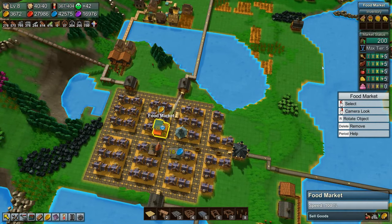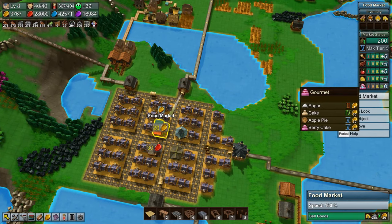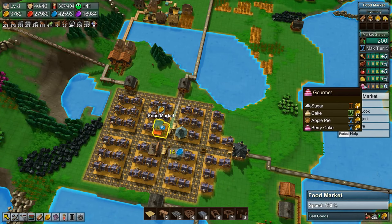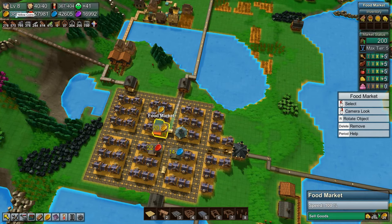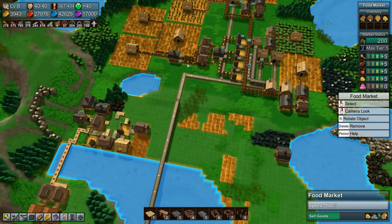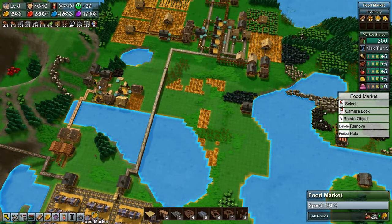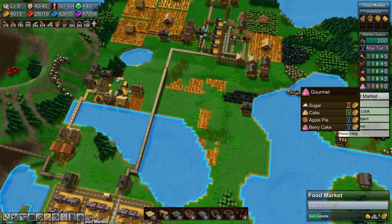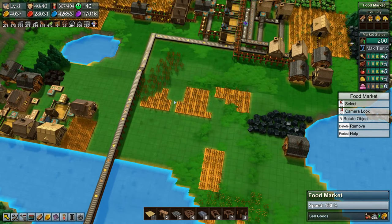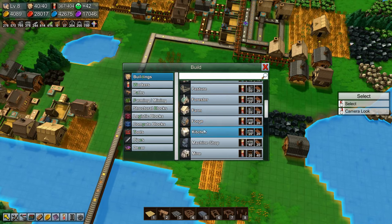We need berry cakes to fulfill the gourmet category of products in the market. Also, even though we are making yellow coins, we're not making that many because we're spending a lot on mines. We've slowed down a lot of the mines because we weren't making enough, so an extra 40 yellow coins per berry cake would be handy.